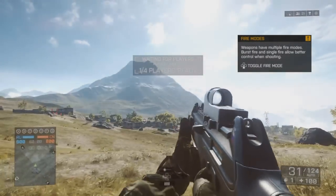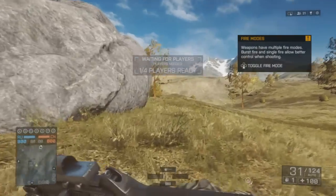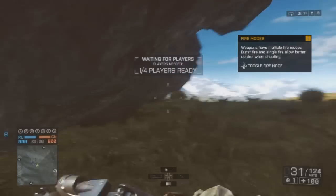Alright, so what you will need to do is go to the northwest side of the map, which is right here as you can see. Go behind this ginormous rock, and you need to have a rocket launcher or a sniper rifle for this to work.